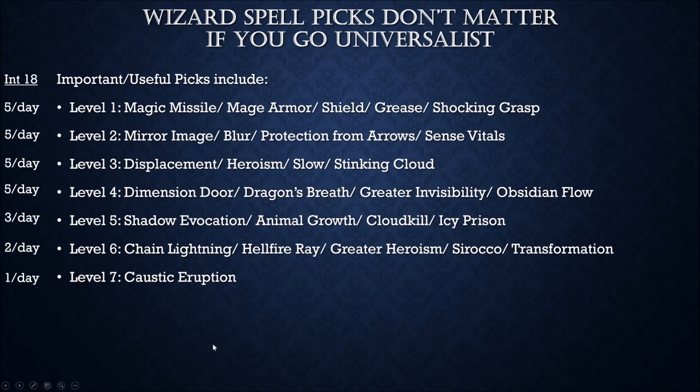As far as wizard spells go, it doesn't really matter because you're going Universalist and getting every spell you can scribe into your book. What does matter for your initial picks would be picking spells you haven't seen many scrolls of. Grease would be a fine example — I've seen plenty of Mage Armor and Shocking Grasp and Magic Missile scrolls. So those I'm going to get regardless. I'd grab Shield first because I rarely find a Shield spell scroll, whereas I'll eventually find Mage Armor without much effort.